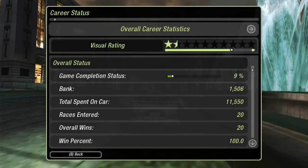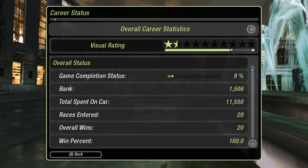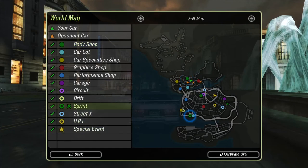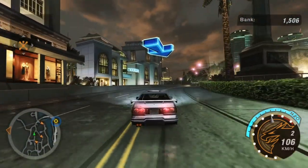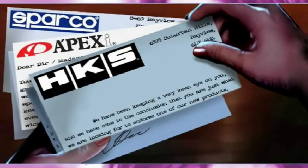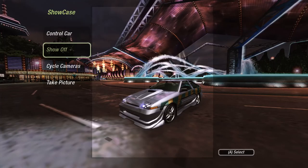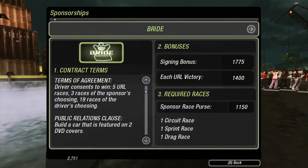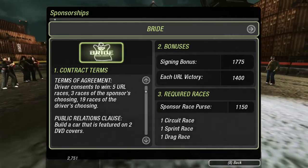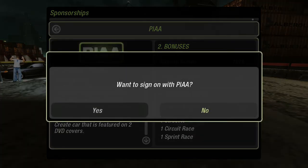Underground 2 is set up in stages, and in each stage, except for stage 0 when you drive Rachel's car, you get a checklist of things you need to do to advance. There are 5 stages, excluding the intro, and in each of them you have to win a certain number of regular races and URLs, more on that later. After stage 1, you also get locked into sponsorship contracts, which require you to win special sponsor races with bigger payouts as well as get featured on DVD covers, which you get by modifying your car to reach higher visual ratings. And yes, the game uses real-life sponsors, which I'll talk about in its own separate section.